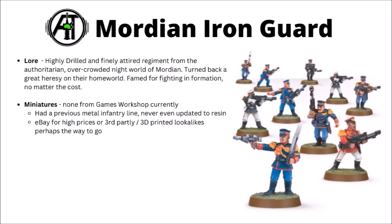Moving on, we've got the finely-dressed Mordian Iron Guard. These guys are kind of highly-drilled Guardsmen parade infantry, hailing from the authoritarian and overcrowded night world of Mordian — a planet with a locked orbit, so life is only possible on the narrow band between permanent day and permanent night. The planet was famed for a great heresy that was put down only with the uncompromising defensive fire patterns of the Iron Guard, and the regiment is famed for its fire patterns and fighting in uncompromising formations and defensive setups.